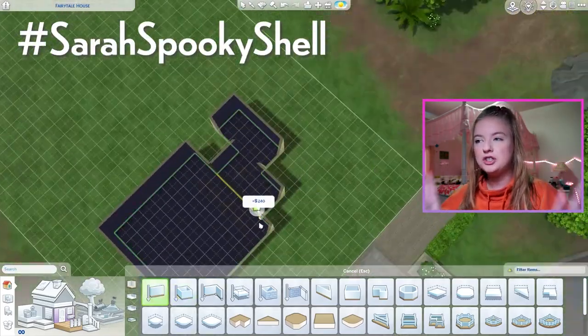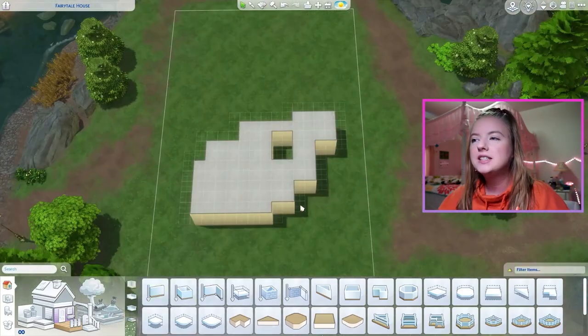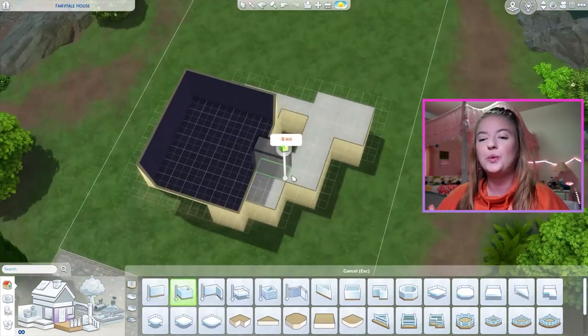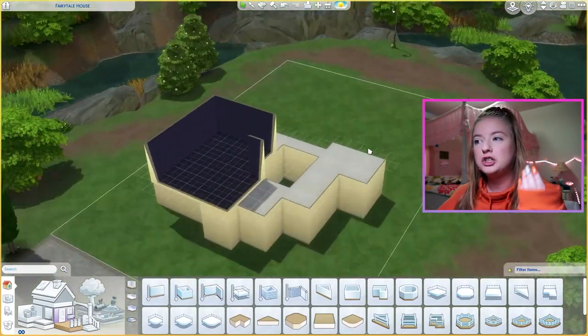So here we have Sarah Spooky Shell — hashtag Sarah Spooky Shell on the gallery. If you wanna grab it and download it, turn it into whatever you want. It doesn't have to be spooky, but I turned it into an abandoned factory turned witch's lair. The vision for it kind of morphed while we were building it, but that's fine. It's a very weird shell.